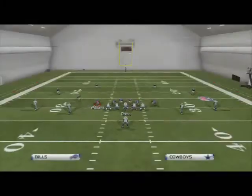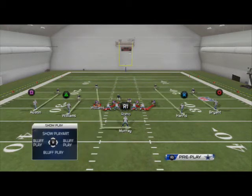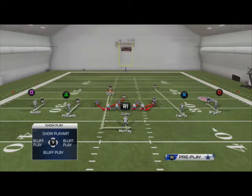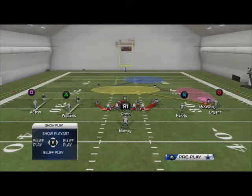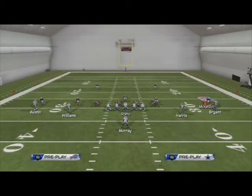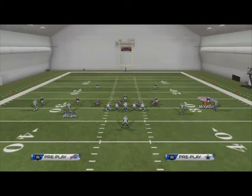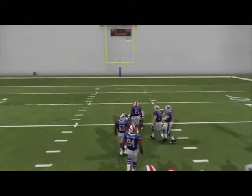In a rare situation, you may see them go man coverage on one side and zone on the other. They'll go man to the left and zone to the right with a deep coverage. When I read zone to the right but they're over the top of my receiver on the left, I put Miles Austin on a slant route and leave Harris blocking. Now the read is man coverage to the left — I can easily hit the Miles Austin slant. It's all about reading the box.